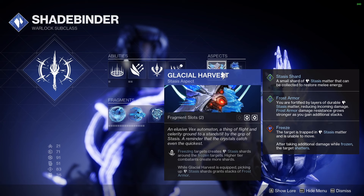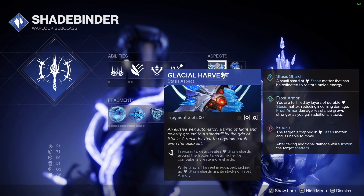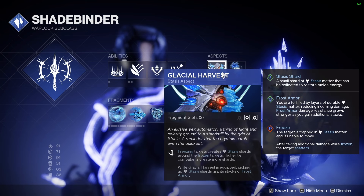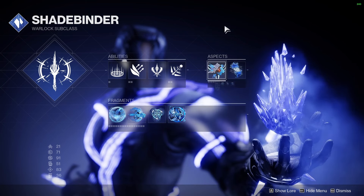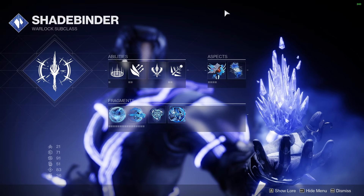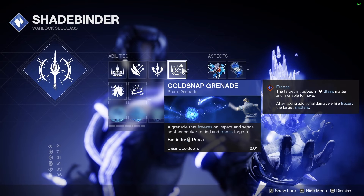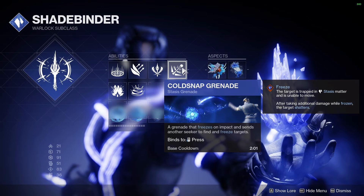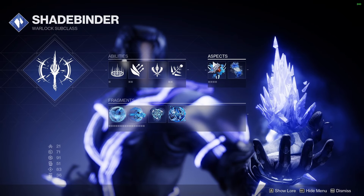Otherwise, you get Glacial Harvest. Freezing a target creates Shards — I believe it creates 2 at the target location, so you can gain pretty quick Stasis Frost Armor with that, but you have to freeze somebody. So either your Frost Pulse or your Melee is your best chance at that. Otherwise, Cold Snap has like a 1-in-however chance of hitting, so dice roll it.